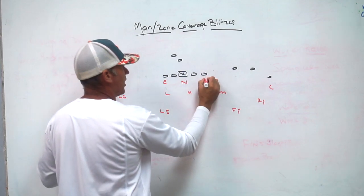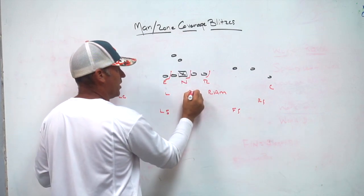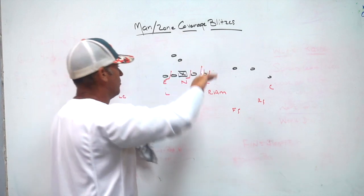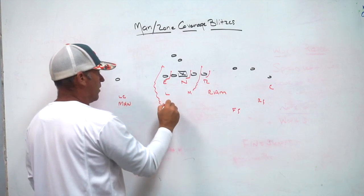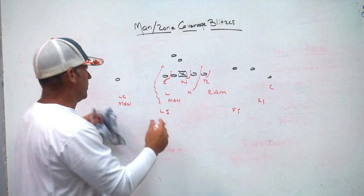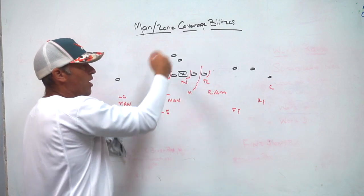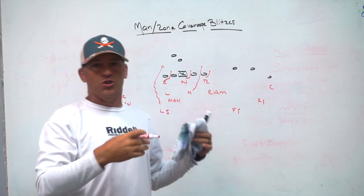What we decided to do against three-by-one was make a check where we sent our defensive line in the three-three stack towards the trips, and also sent the Mike linebacker in the B-gap towards the trips — because we were getting some stretch and outside zone to the three-by-one side. We also brought our weak safety down and sent him off the edge, then played man coverage with the stack linebacker and corner on the backside.